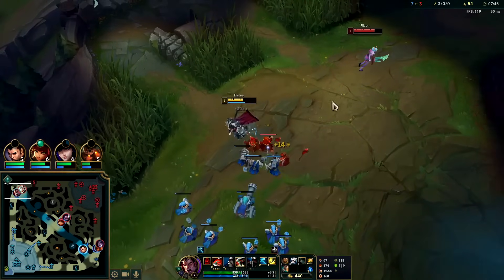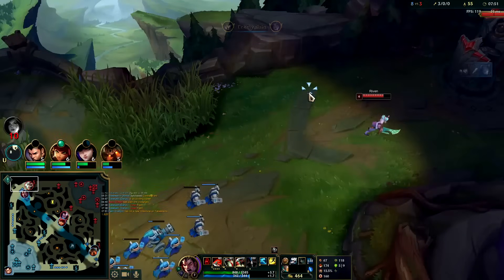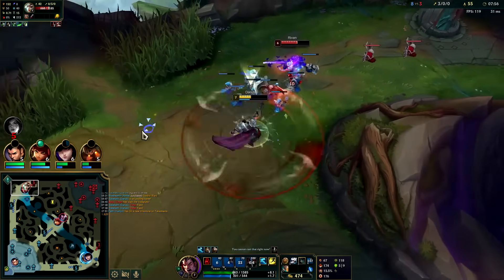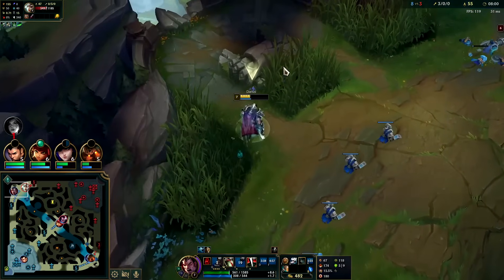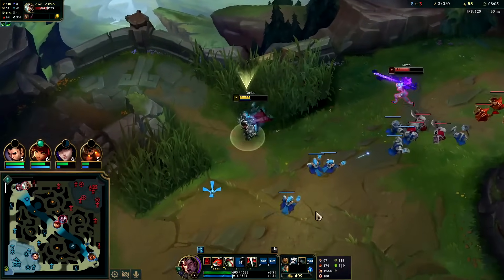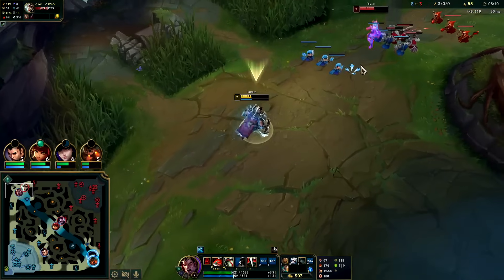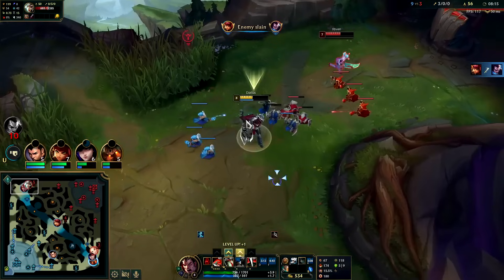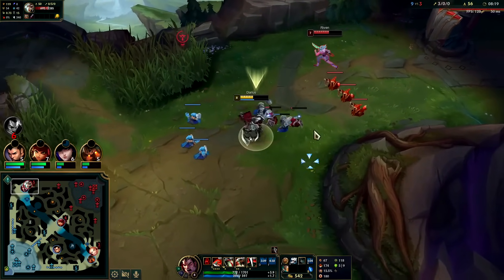Auto W, auto W. I have to Ghost away — she burnt her Flash, I might still be able to outplay it. She warded it. She still has her R, she kind of needs that for the execute. She's just trying to get me to use my Q and then go in — I'll just play it slow.